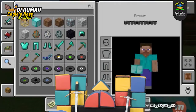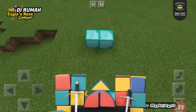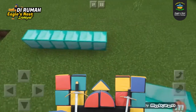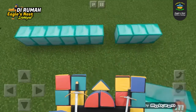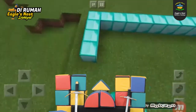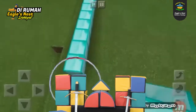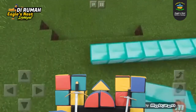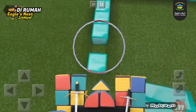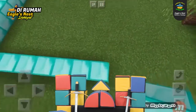Oke guys, pasti kalian sudah tidak sabar menantikan tutorial untuk bermain Eagle Ness Castle Craft ini. Kak Bob akan mulai menunjukkan bagaimana cara bermainnya. Kalian sudah menentukan karakter icon dalam game ini — ada Faster, ada Slowly, ada Leader — dan nanti mereka yang akan menyusun balok demi balok untuk membuat sebuah istana Eagle Ness yang megah. Di bawah ada tulisan klik 'Let's Play', kalian tinggal klik Let's Play saja dan kalian akan memainkan permainan ini.